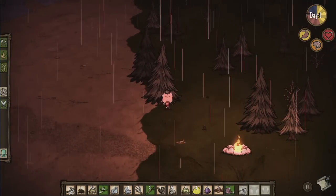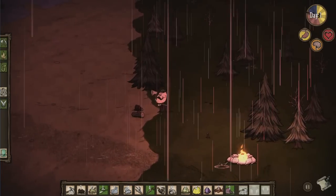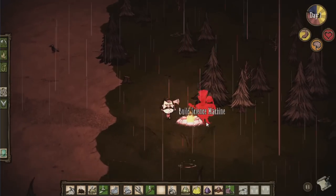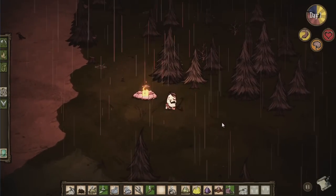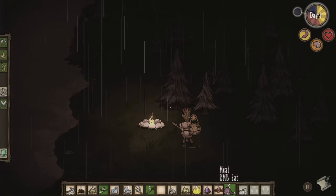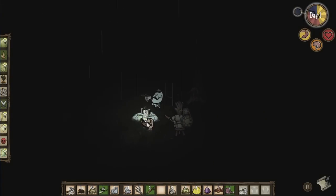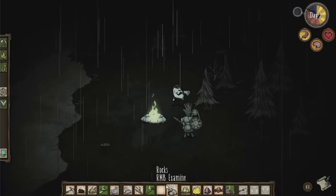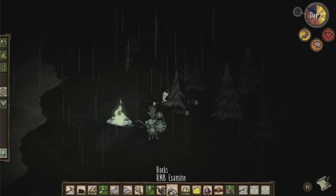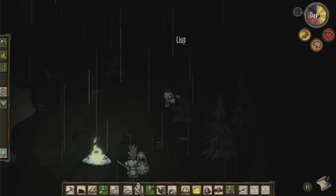Hello thunder my old friend, it's good to see you again. Not really, you're a prick. We also have two gears already and we can probably make our first science machine already, so let's throw it down right here. Start chopping down trees again because we're going to need more wood - it's getting nighttime already. But so far so good. We're actually getting a pretty good start to this.